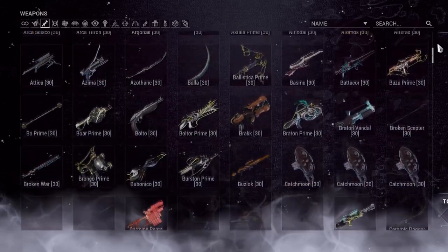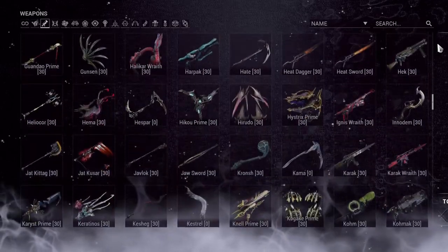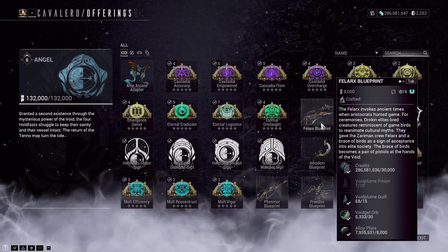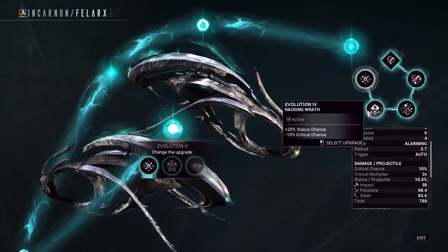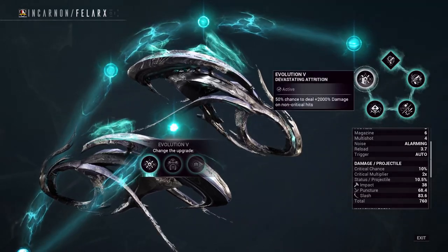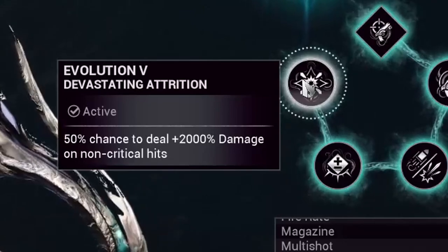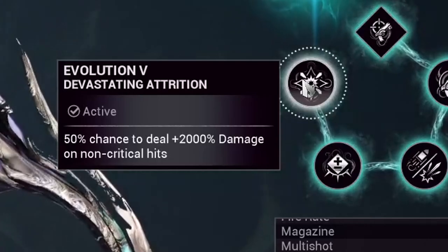We're looking for a weapon to inflict as much burst damage as possible per shot with great fire rate, since we have a small window to do so. My choice is the Felux weapon. These incarnon weapons unlock once you've completed the Angels of the Zariman questline and can be obtained from Cavalero. As you upgrade Felux Evolutions and reach Stage 4 and Stage 5, they help us exactly. Stage 4 gives more status chance and less critical chance, and when combined with Stage 5, you get a 50% chance to deal 2000% increased damage on non-critical hits — a massive damage increase with only a small gamble involved.